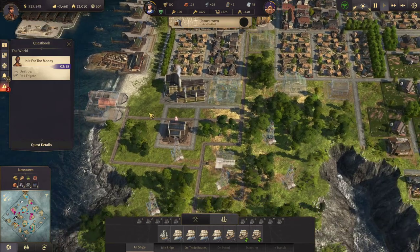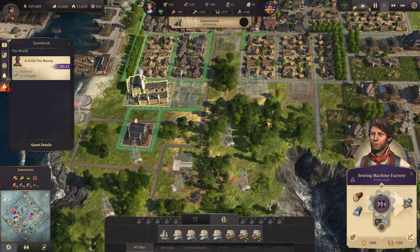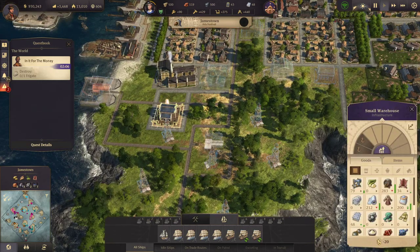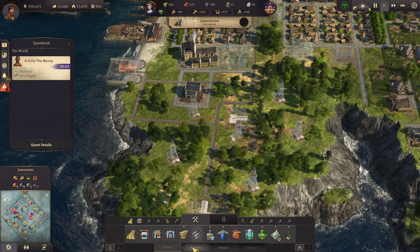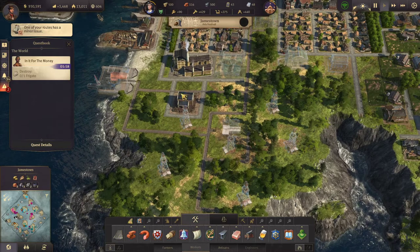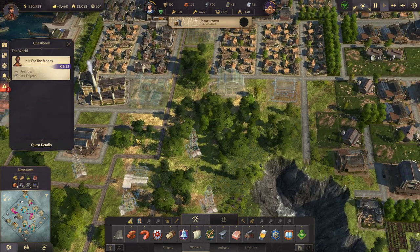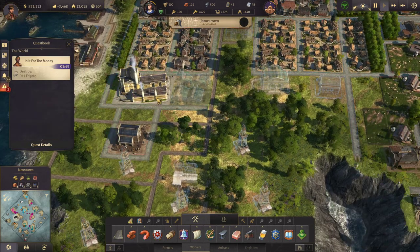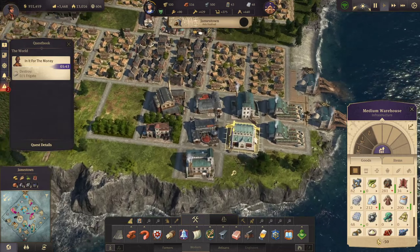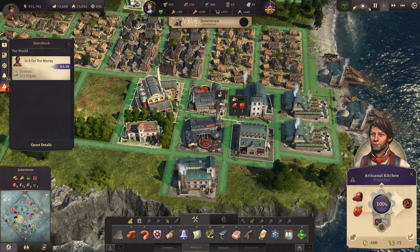It'll be time to start setting up oil for power. I want to put all my significant production that can be fueled by electricity on this side, and maneuver it so none of my shoreline buildings get in the way. Artisan-level production buildings, plus engineer and investor production buildings, can all be powered by electricity.